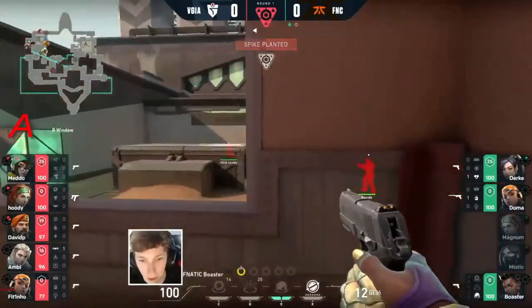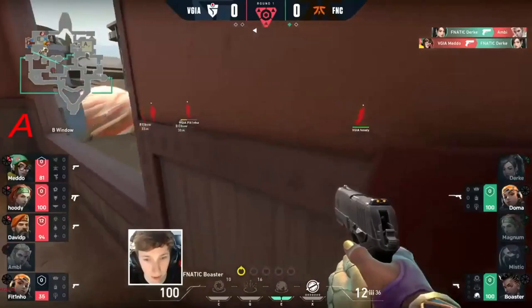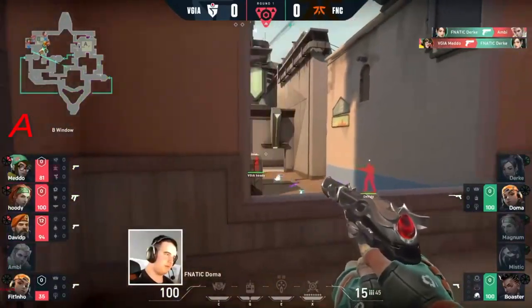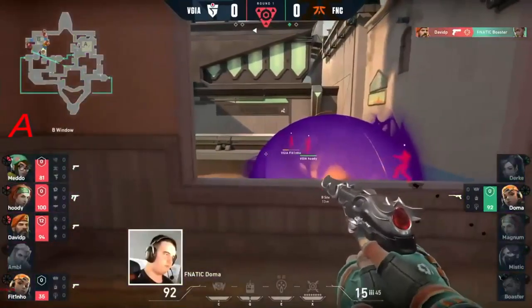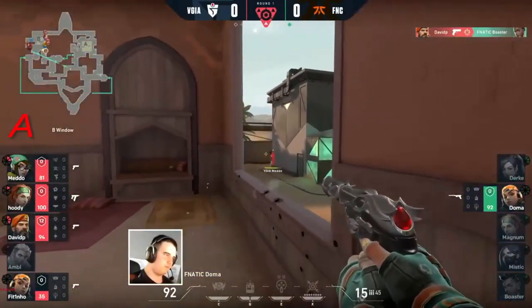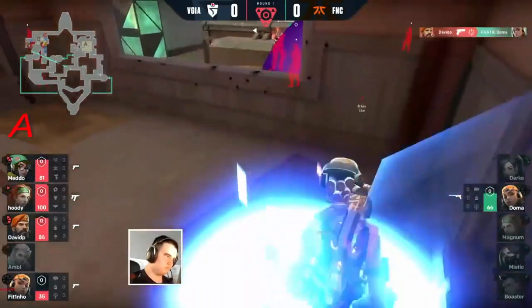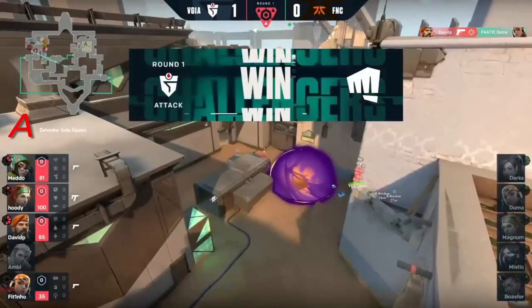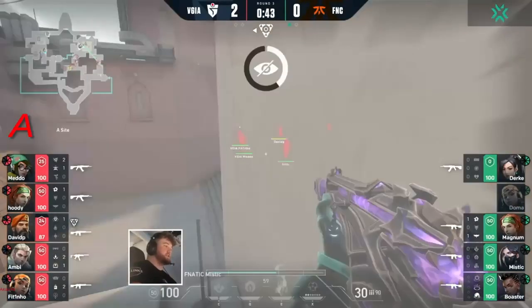This is where Fnatic now have to try to fight their way back. And the right clicks almost do it for them - it's not looking good. David P is going to drop one more, and it's left all on to Doma. I don't feel too confident in this one. Maybe he can earn an ult or two. Not quite.